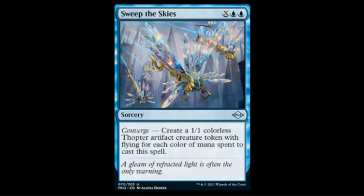Sweep the Skies — two blue and X — has converge, creating a 1/1 colorless Thopter artifact creature token with flying for each color of mana spent to cast it. Best case you get five 1/1 flyers.